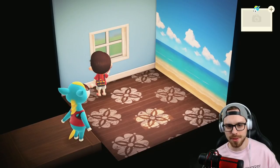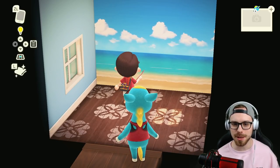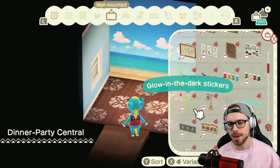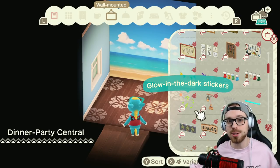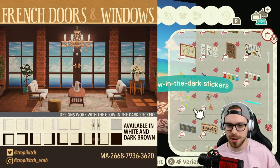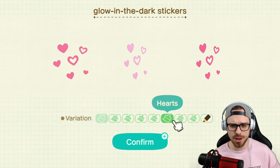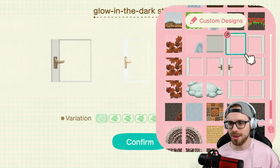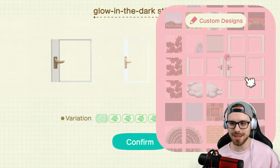So here's what I have so far - we have the floral beachy wood flooring and blue neutral walls, but I decided to put the beach view wallpaper in the back because I want to do something cool. There's an item called glow in the dark stickers and we're going to customize it to look like a french door. Shout out to Tropikit for the design code. These glow in the dark stickers are one of the glowing moss items added in the 2.0 update. We're just going to place them on the wall and they'll form a french door.